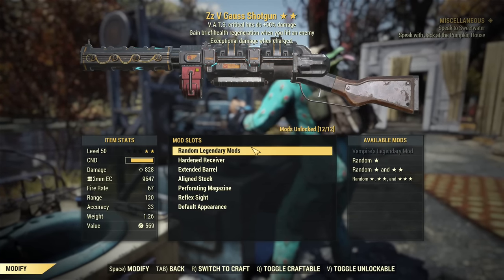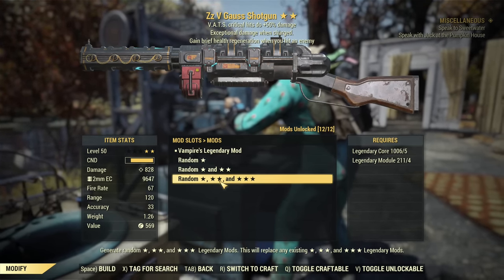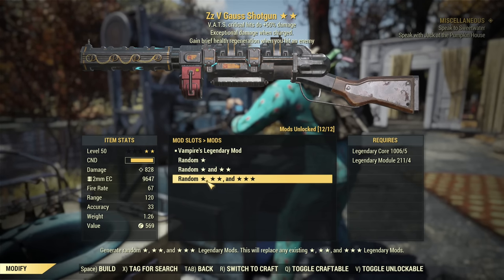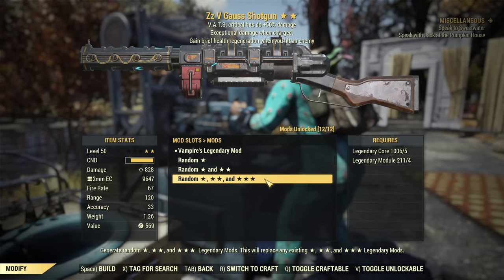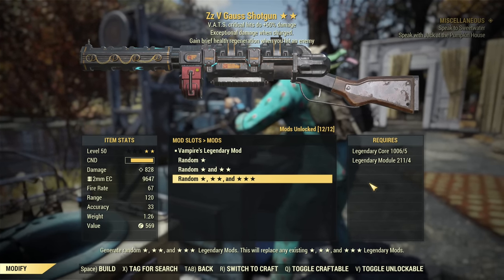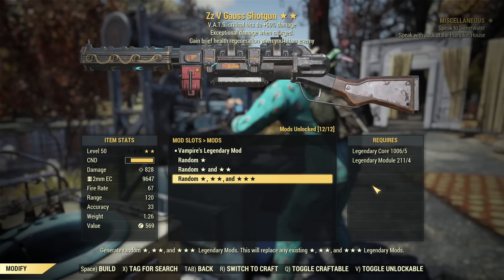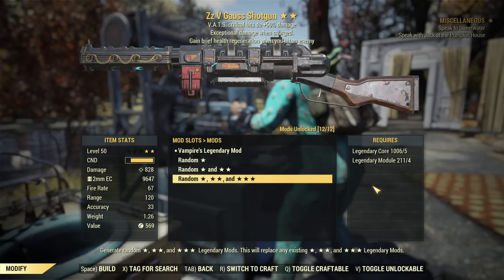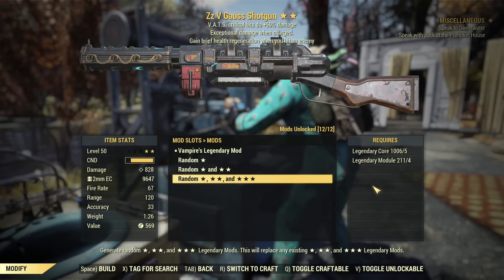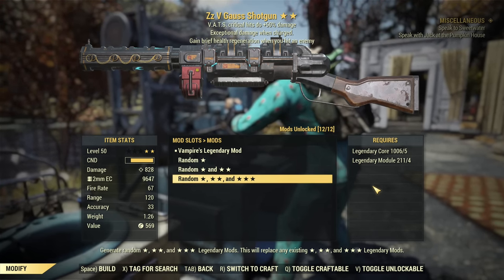About modifications — yes, you can re-roll legendary effects using legendary crafting introduced a couple patches ago. You can go for a guaranteed 3-star re-roll, spending legendary cores, legendary modules, but you save on materials. So it's a choice between spending more modules or more materials, as crafting multiple Gauss shotguns will give you better odds of getting what you want, but costs additional materials.